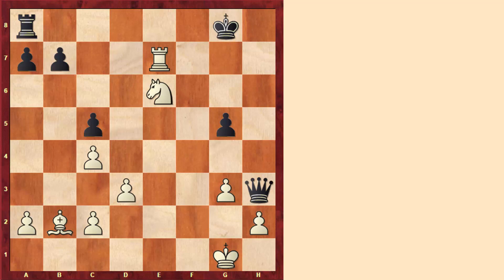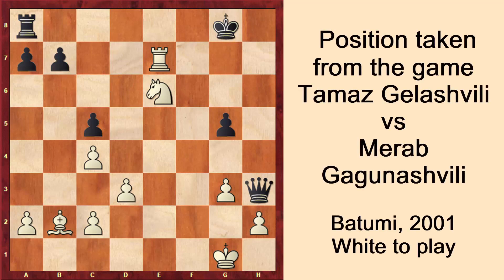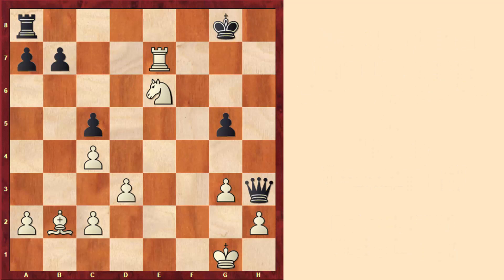In this position, white is materially down — white has two minor pieces for a queen, although white has some pawns. Materially speaking, black is doing fine. On the other hand, we see that white can give a check with the move rook to g7, so white plays something forcing.